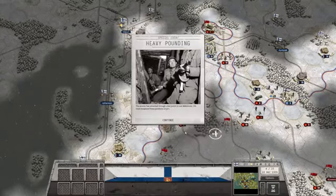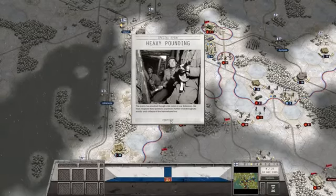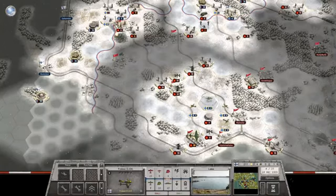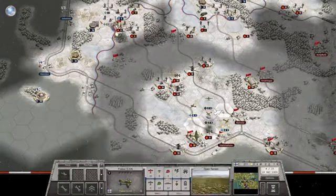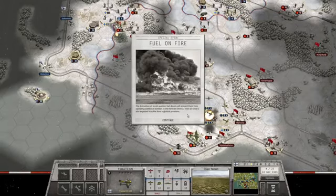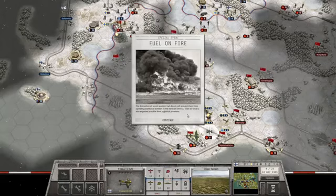We lost two towns momentarily. Heavy pounding - the enemy has smashed through the vital points in our defenses; we must recapture these positions or prevent further breakthroughs to avoid a total collapse of the Mannerheim line. Now interesting thing - let's see if we can destroy that depot. One more try - yes, we got it! Fuel on fire! The destruction of Soviet aviation fuel depots will prevent them from operating additional bombers in the Karelia Isthmus; their air force is also expected to suffer from logistical problems.